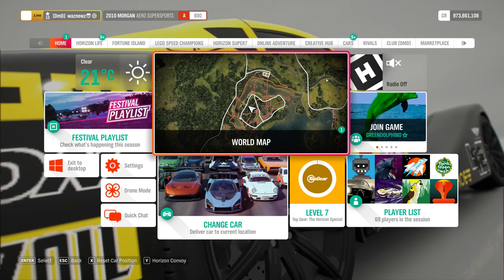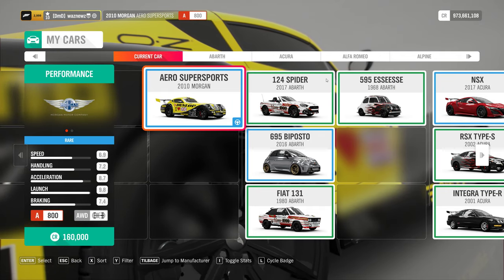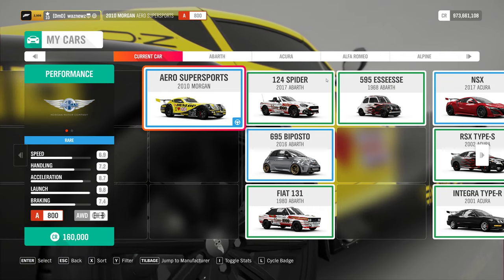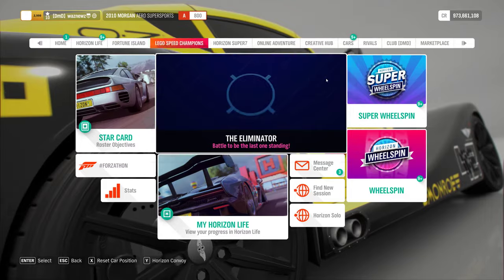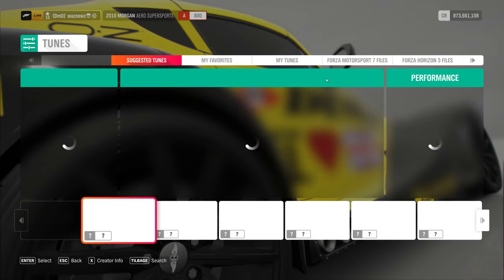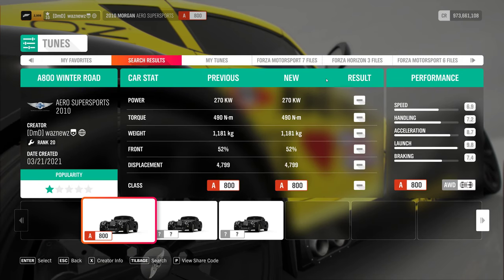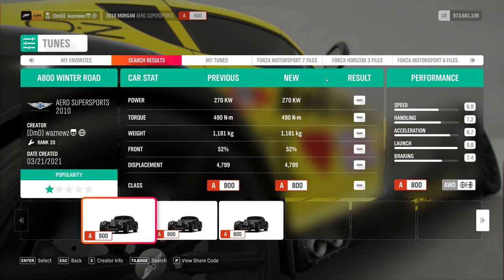The car I used for this was the 2010 Morgan Aero Supersport, and the tune if you want it — it's A class — the share code is 108 314 364.